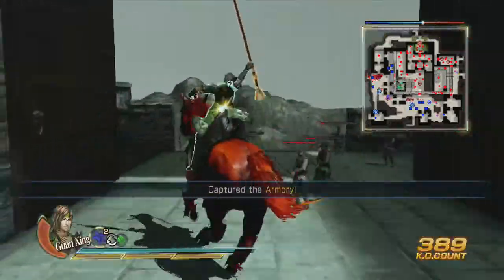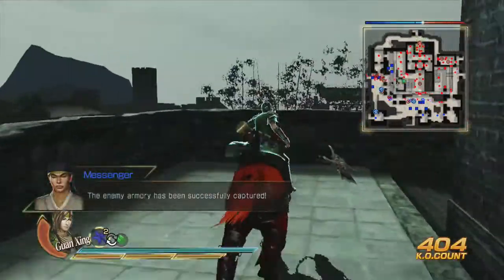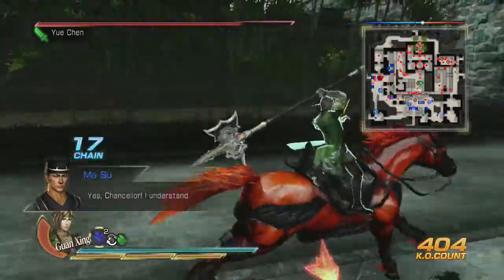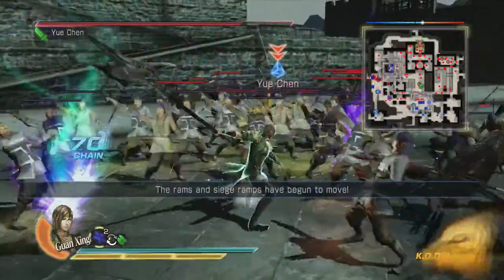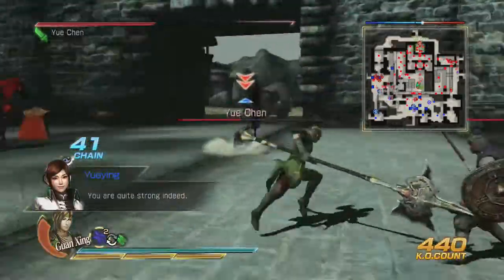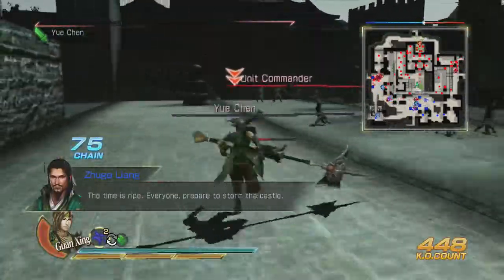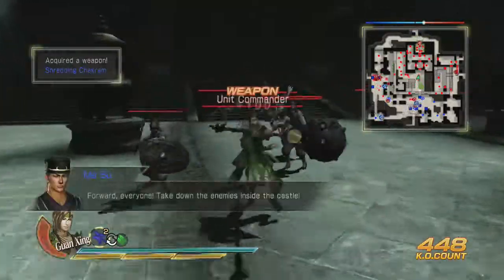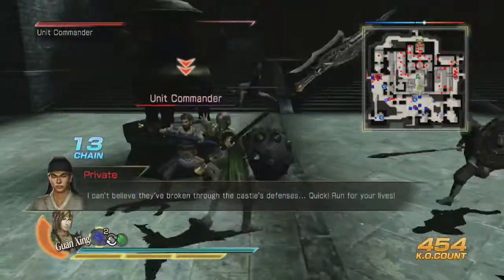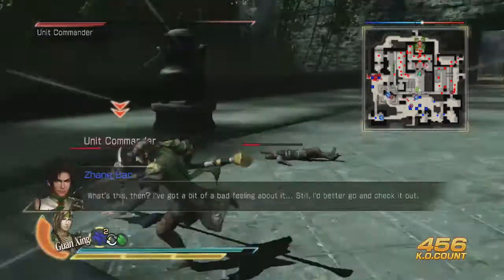Freaking archers! Okay, now we just have to wait for Zhang Bao to get over here. He shouldn't take too long — he immediately scurries over here. This is one of those annoying ones, I guess, just because maybe I played this one a lot beforehand. But there's a way to get into this gate without actually going through the front — there's a side entrance, but you have to find it very secretively. We're going to go ahead and let Zhang Bao get injured this time.